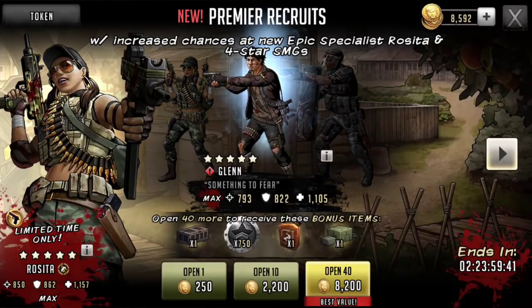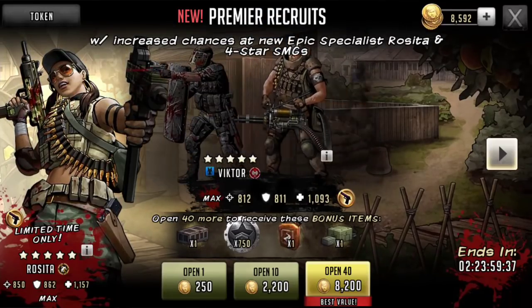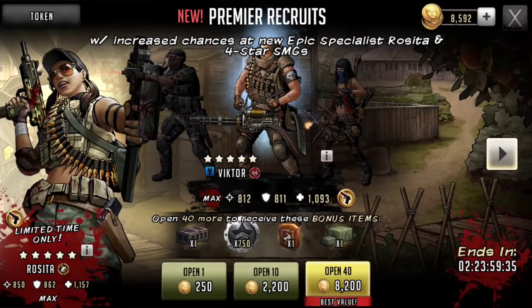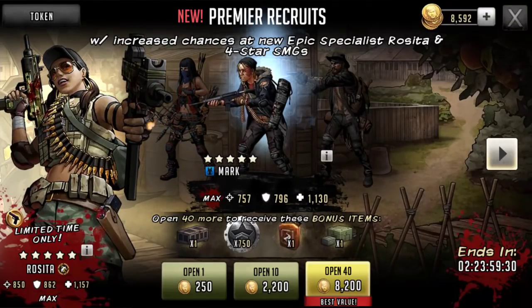Without any further ado, let's jump right in. Let's get our second Rosita — we've got the blue one. Let's get the red one and get our red team locked down.